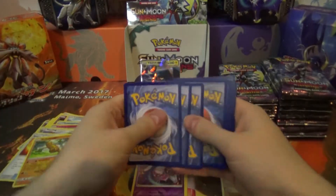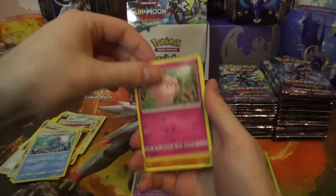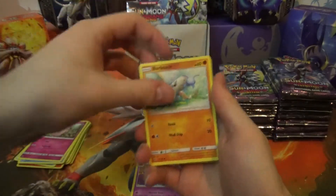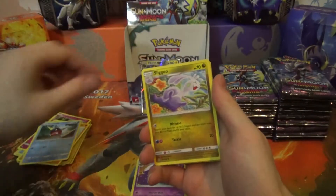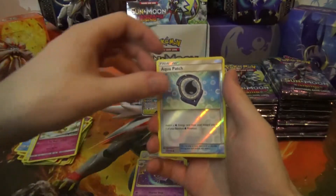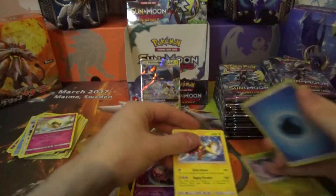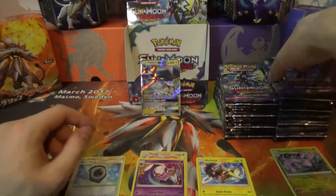Pack three: Veldume, Tentacool, Clefairy, Barboach, Carvanha, Sliggoo, Beware, Whimsicard, Aqua Patch Reverse, Heliolisk Regular Rare, and a Water Energy.